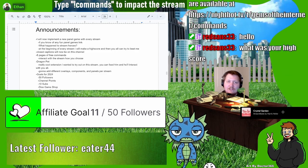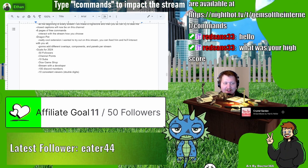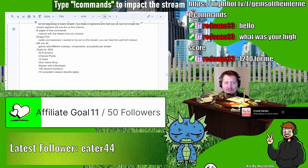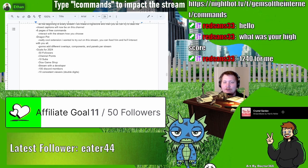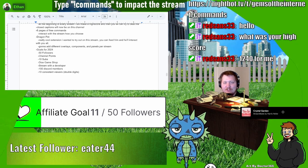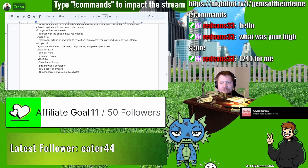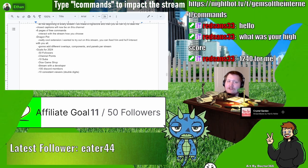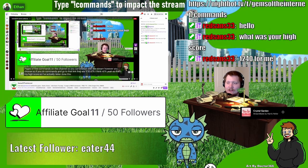We also have this cute little dragon pet — his name is 1240 for me. I have to try to beat that high score. We also have this dragon pet which is a really cool extension I wanted to try out on stream. You can feed him and he'll interact with you all — I've actually never done this before so let's see what happens.